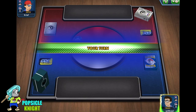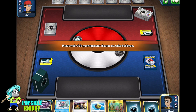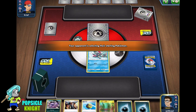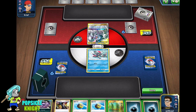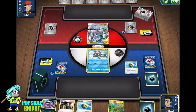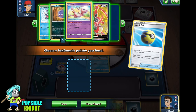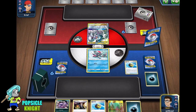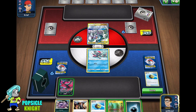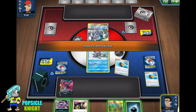Alright, we win the coin flip, we're going to go first. We got Sneasel to go into the active, we have a Quick Ball. I'm thinking of getting a Snorlax. We are up against an ADP, so this might be a very dangerous match. We don't have any Snorlax, so we're just going to get Galarian Moltres V so we can start energizing it and start attacking this ADP as soon as possible — as soon as our next turn.